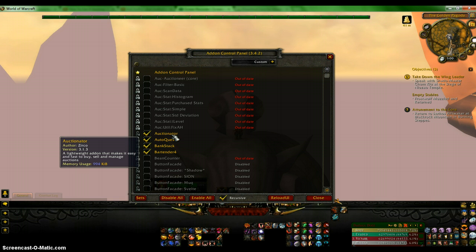Bankstack is just to simply organize my bank and my bags for when I am farming, so I will know what is in my bank and in my bags.